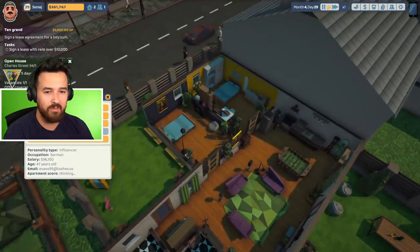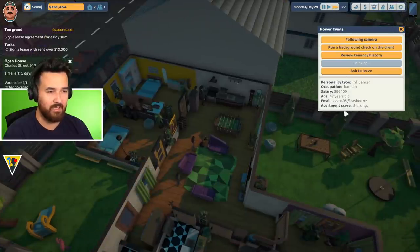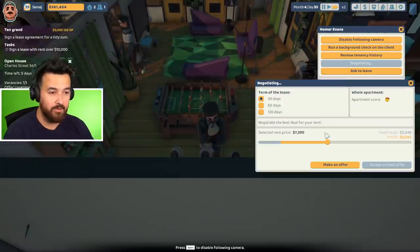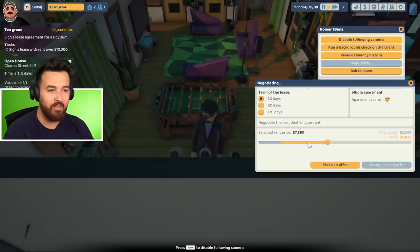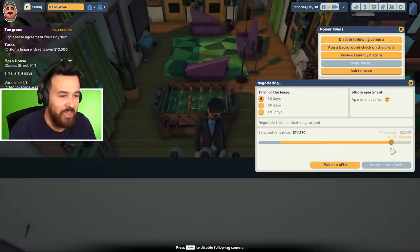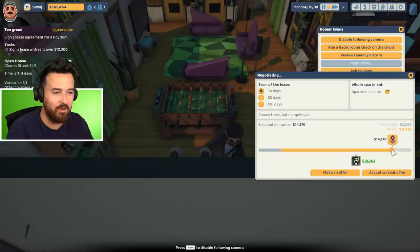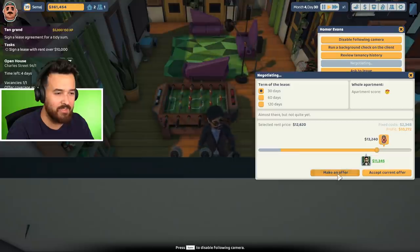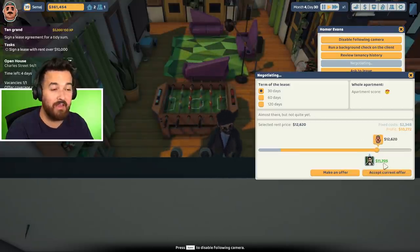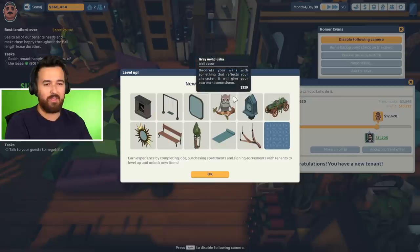I don't know if they even like the place yet, but let's negotiate. You can see the low end of the spectrum is $7,300 — this used to be as much as we could get. Now I can offer $14,000. So we should easily be able to get over $10,000. They've already offered over $10,000, so this is way easier than last time. I'm going to do $11,000 on a 30-day lease. We accept that — we've now done it!